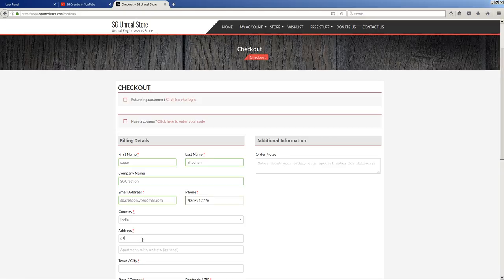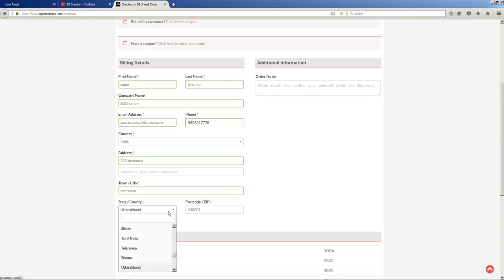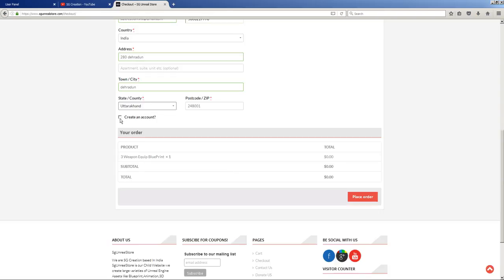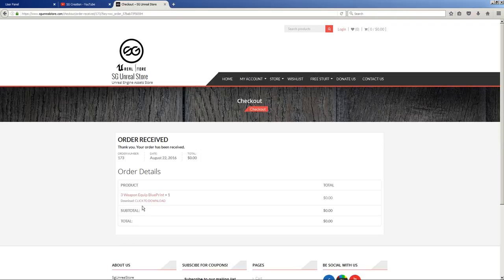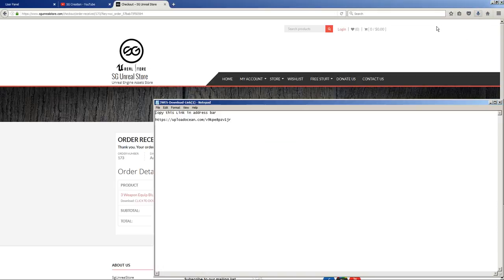Fill in your address and town. Once everything is set, just fill this in and click. Create an account if you want, otherwise you can just place the order. It is free. Then it will give you a direct link — just click the link and the download will start. Then go and check this link, copy it and paste it and the download will pop up.